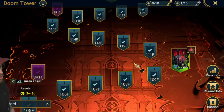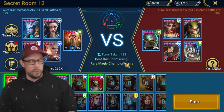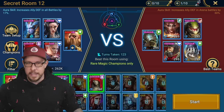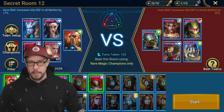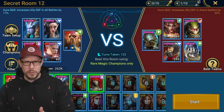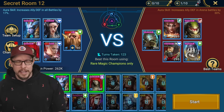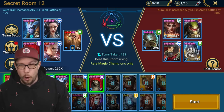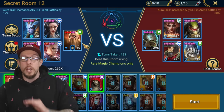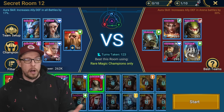We're going to go Doom Tower Hard, secret room number 12, which is one of the most challenging - it is rare magic champions only. This is not just for secret room 12; it's really for anything challenging. Some really notorious and difficult waves like Morrigan Macabre, Sifix, and Rotos waves on doom tower - I would use this strategy on any of those waves, depending on where you are. This is the strategy I use for all the rare-only secret rooms.